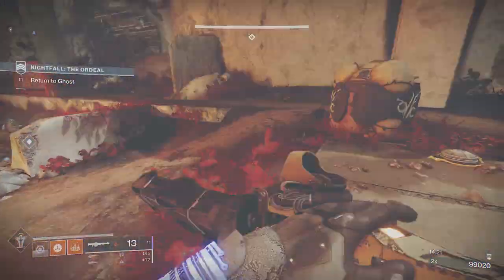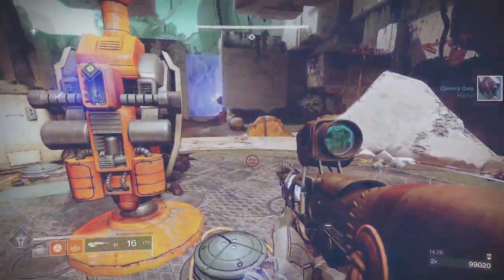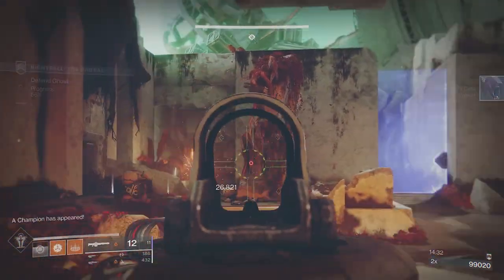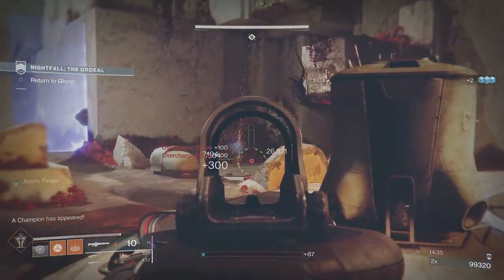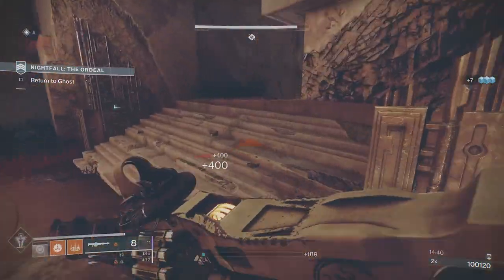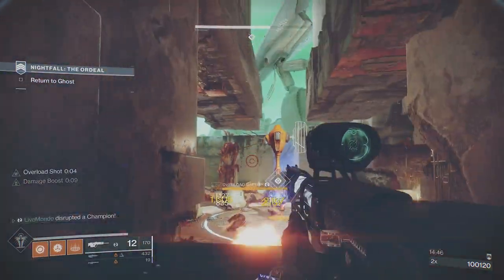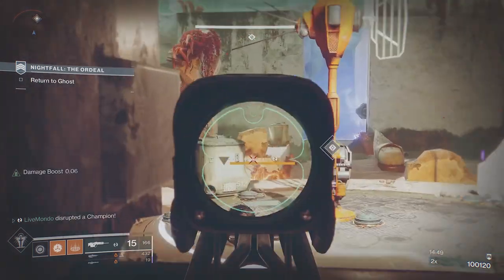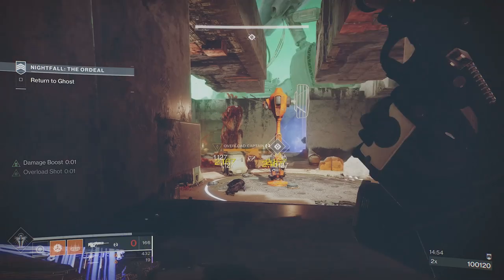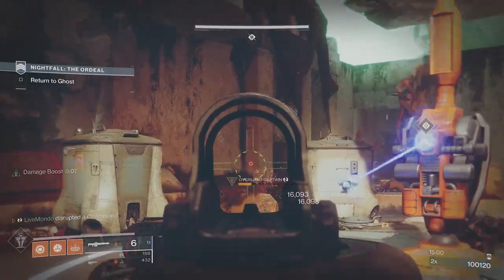The Barrier Champions are done. You're still going to get a few Overloads, but now you're going to start getting heavy Shanks — big solar-shielded Shanks. Again, just try to get a Warmind cell out of this. There's another Overload, but I pushed back not because of the Overload — that's no problem — but because there were other ads and I didn't want to deal with the Overload while being pushed by Marauders.